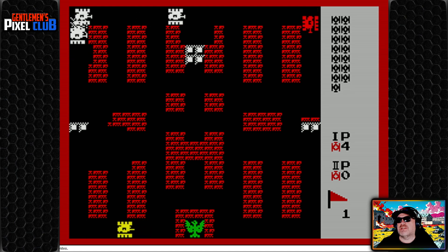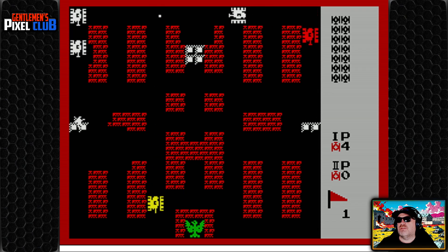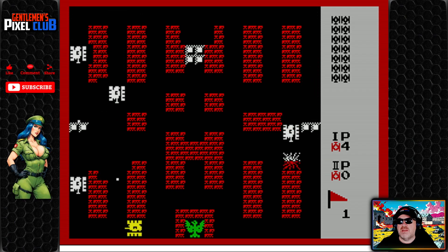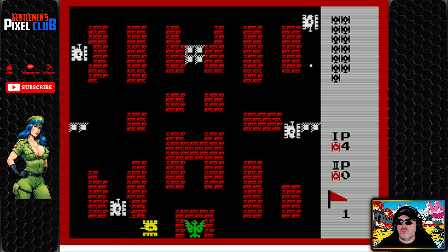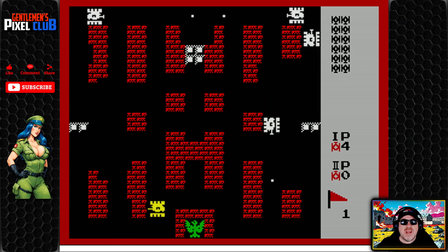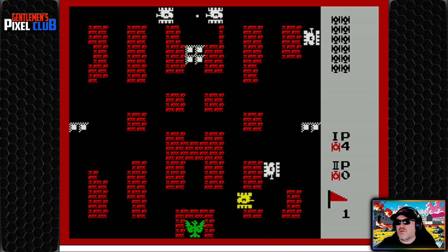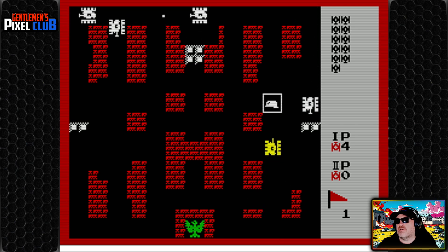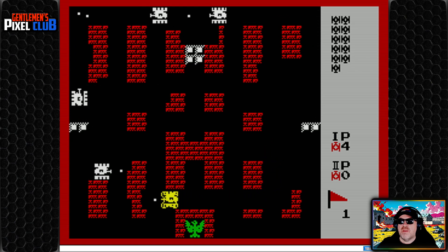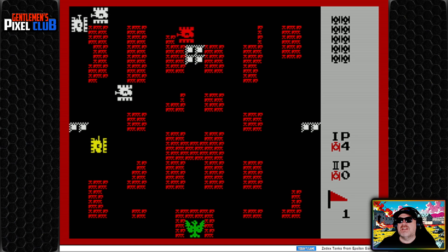We've got four lives, and we've got to clear tanks — those are shown on the right-hand side of the screen. You've basically got to stop them getting into this building. You can shoot the scenery as you can see. There are pickups you can get as well. This is a multi-level game where you've got to protect your eagle, and it plays quite surprisingly fast for the size of the sprites.